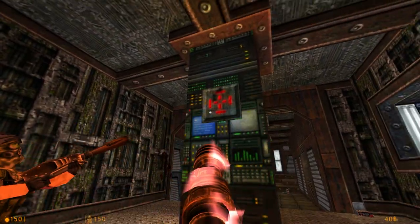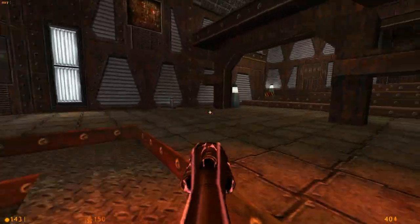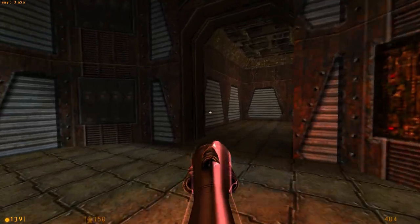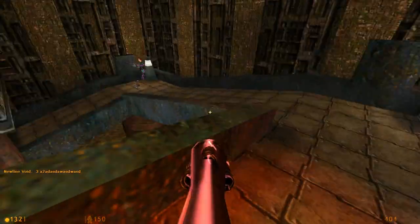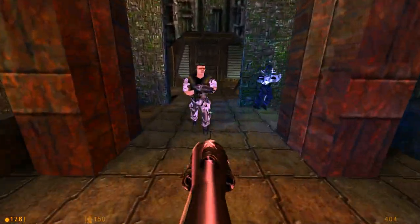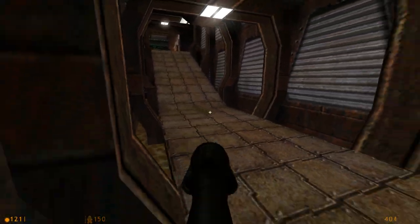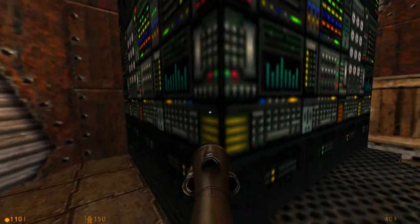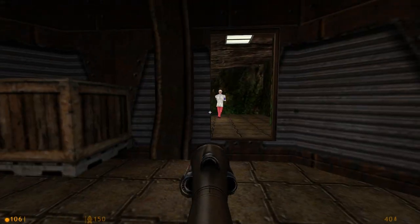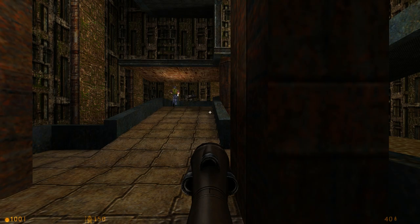Parabot can't quite figure out how secrets work, so I'll help him there. He's going to grab the quad damage. There's some jank here — the bot gets stuck at the door sometimes. It's almost done, but you see what I'm saying? There's just so much Quake relation with Half-Life — it's such a direct descendant. I'm not even the first one to bring this up; it's really obvious if you know your game history. Half-Life is such a descendant of Quake.